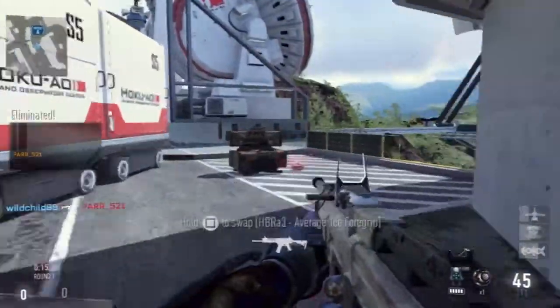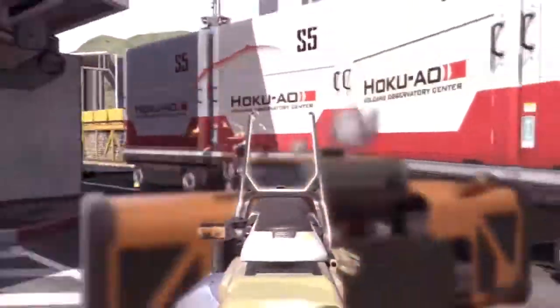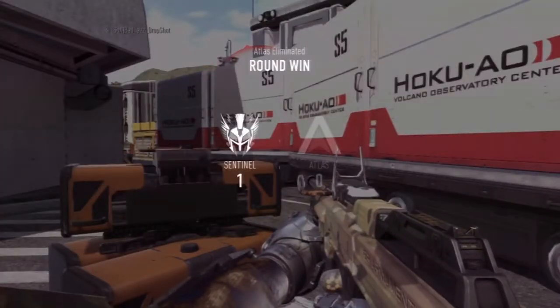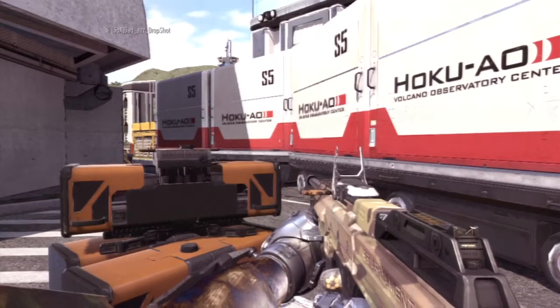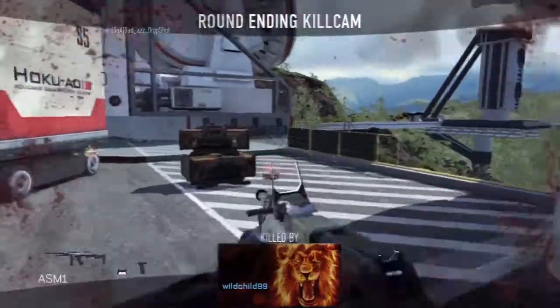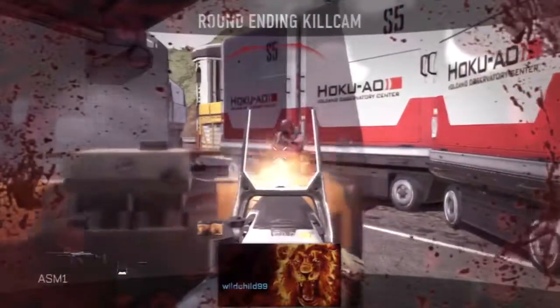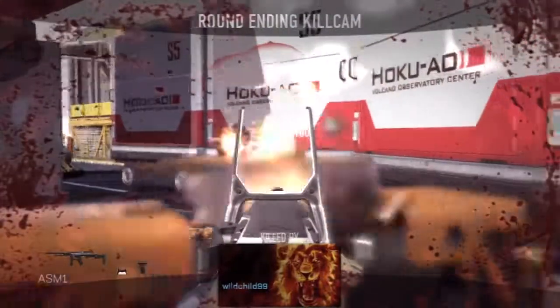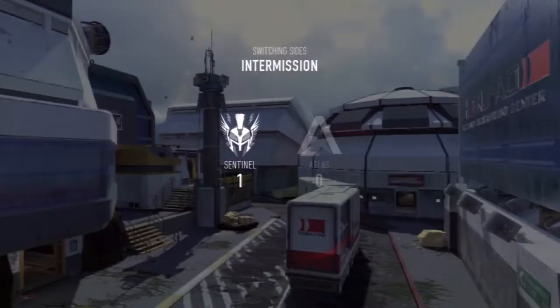So the ASM-1 fits the Advanced Warfare theme — everything is crazy, close quarters. Maps like this one, like Detroit, everything is close quarters, so of course you're going to go SMG. I think this game's map layout fits a lot for the SMG. In previous Call of Duty's I gave tips for holding long lines of sight, but all that is useless here in Advanced Warfare because of the exosuits.